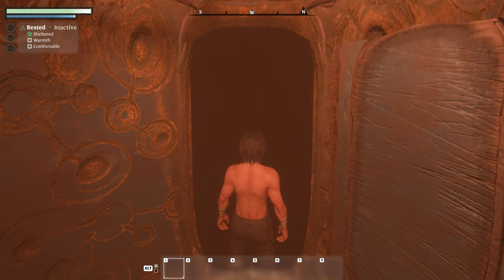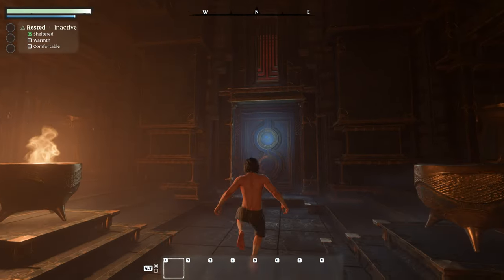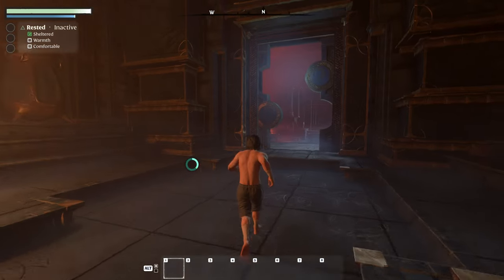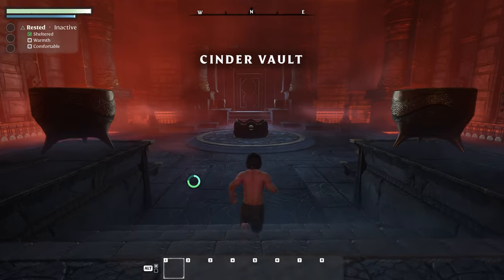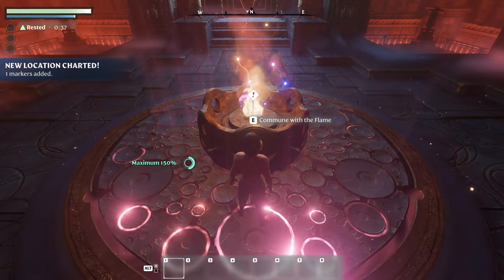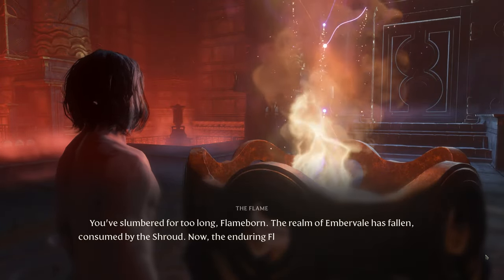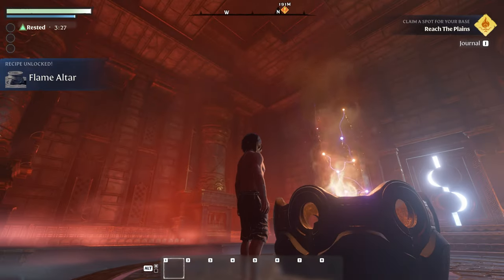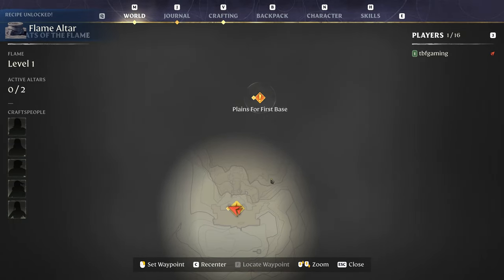Rested, inactive, sheltered, warmth, comfortable — the UI is really cool. We've got a little bit of dive action with the control button, left click to punch, right click nothing, C button to crouch. Cinder vault. Commune with the flame. You've slumbered for too long, flame born. So we need to reach the plains — looks like we got a little bit of a trip.